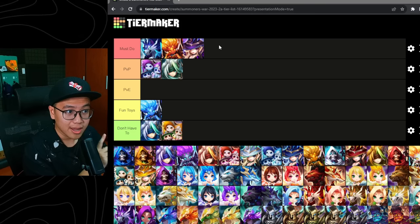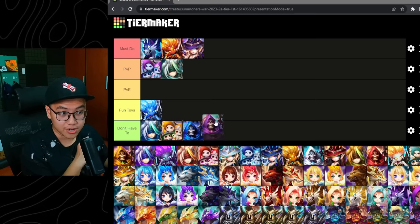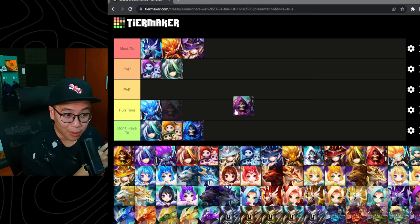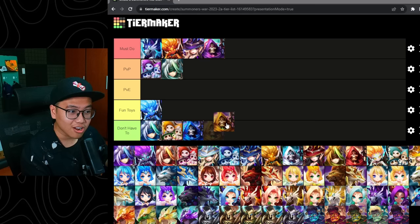The Grim Ripper — probably don't have to on the Water version. If you have the Dark one, you're probably not going to build this one. It has a Freeze and a Strip, but because of the low base speed and bad AI, he's not very popular. Most people have the Dark Grim Ripper who has AoE stun, AoE dots, and is very good in Siege Offense and PvE as well. So the Dark Grim Ripper is going to be a must-do for me. Wind Grim Ripper is potentially a fun toy, but personally I wouldn't build this guy.